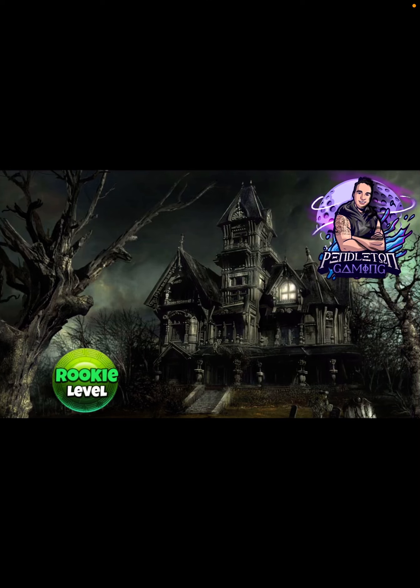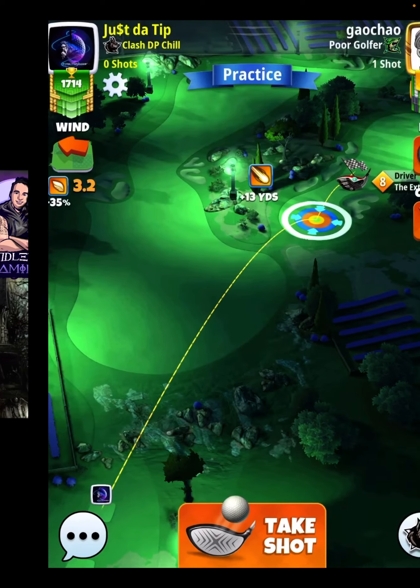Hey everybody, thanks for clicking on the video. David Pendleton here covering hole number 6 of the Haunted Mansion Tournament. This will be our second par 5 of the front 9, and I can just never pick up the albatross on this hole. I don't know what it is, but I just don't ever get there, but here we go.